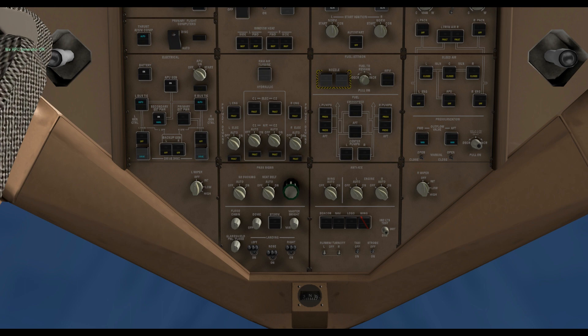The next step is to turn on some real power. We switch on the APU generator and turn the APU on.